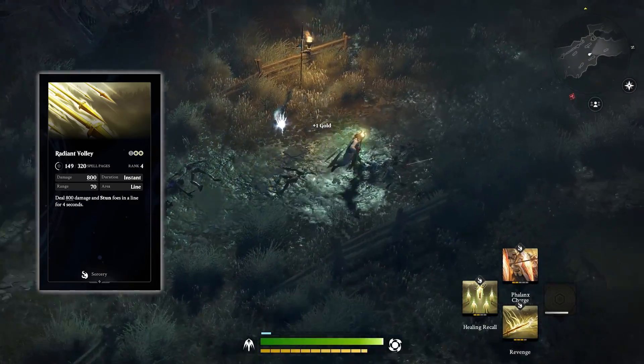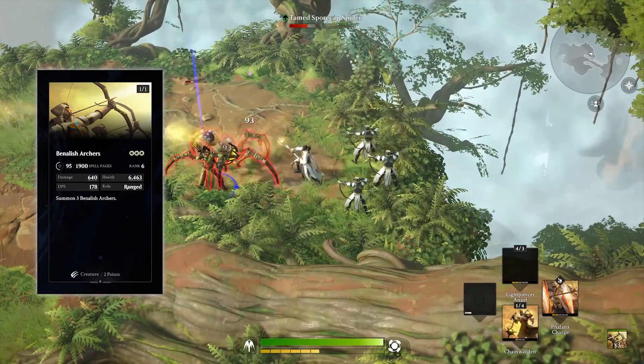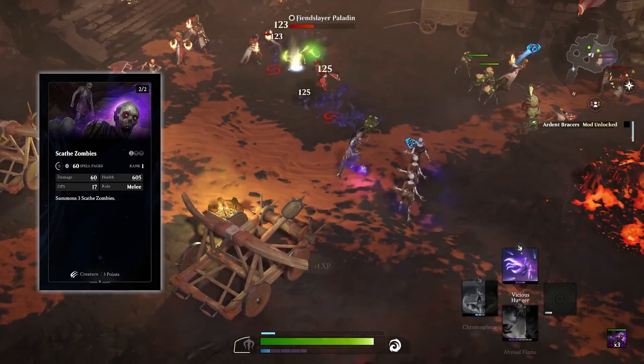The spells that you collect fall into three categories. Creature spells are the army of magical beings that you can summon and bend to your will. You might summon massive beasts, resplendent angels, hordes of the undead, or any number of other creatures from around the multiverse.